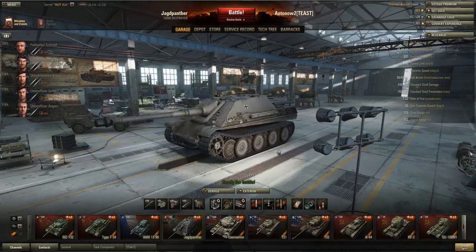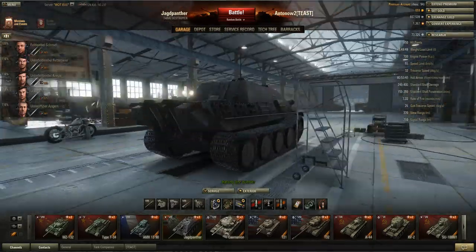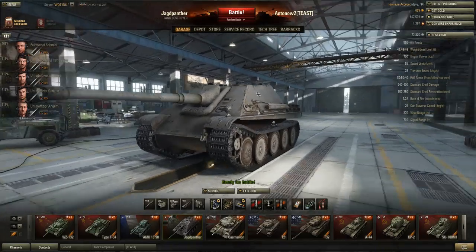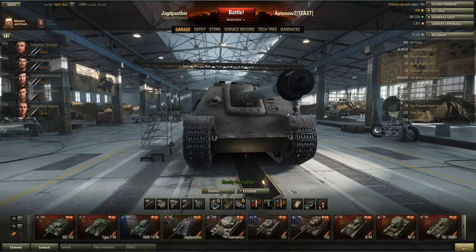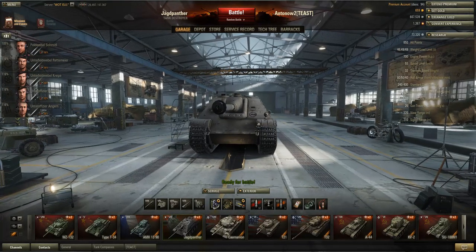So what is the Jagdpanther like in general? It's a highly manoeuvrable and really deadly tank destroyer which doesn't have much armour but can bounce some shots. It has lots of flexibility for a TD, and in my opinion it's one of the strongest entries tier for tier as a TD in the game.